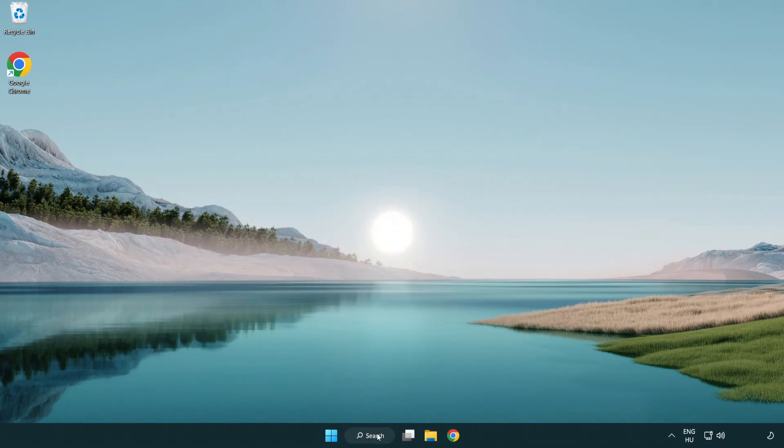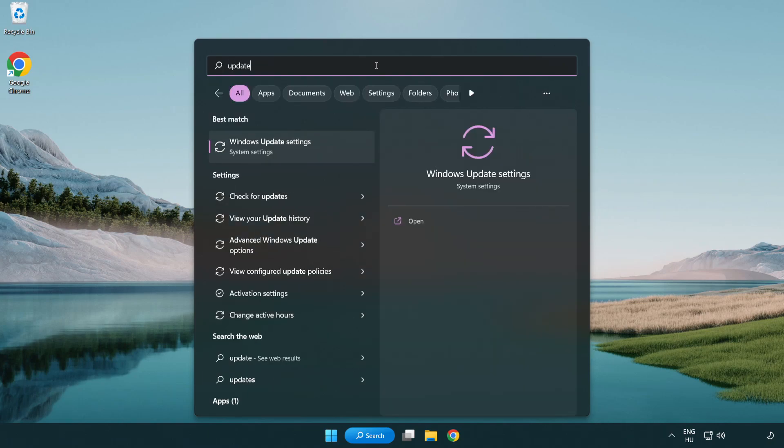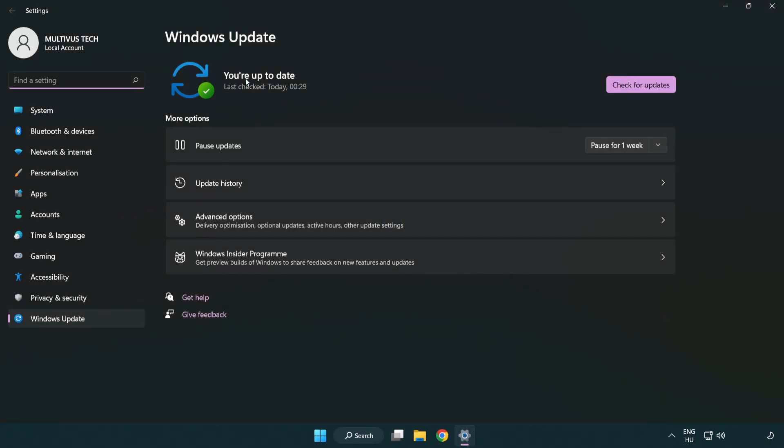Click the search bar and type Update. Click Windows Update Settings. Click Check for Updates. After completed, click Close.